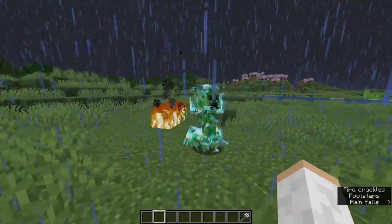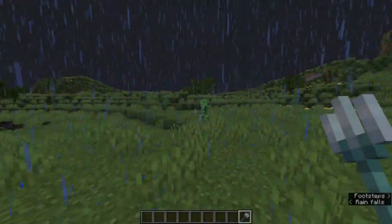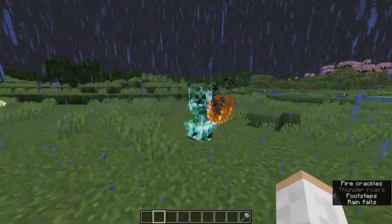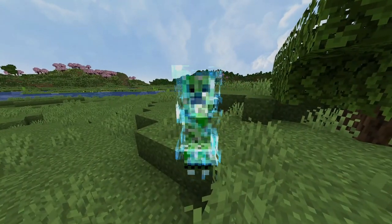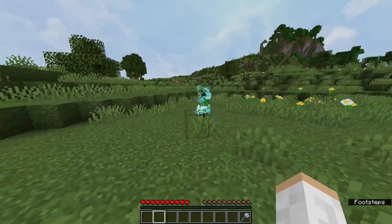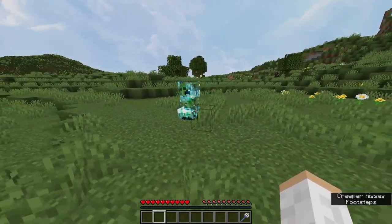Coming in at number 3, the Charged Creeper. Like the Brown Mushroom Cow, this mob is very rare and can only be found by doing one thing. To obtain a Charged Creeper, you must get lightning to strike a Creeper within 5 blocks of the strike. The lightning will charge the Creeper, changing it to a Charged Creeper. The difference is a Charged Creeper will have a blue pixeling around it, kind of like an Aurora, whereas a regular Creeper won't. A Charged Creeper explosion is a lot more strong and dangerous, so be careful when handling these.